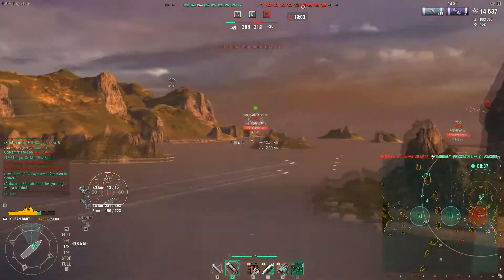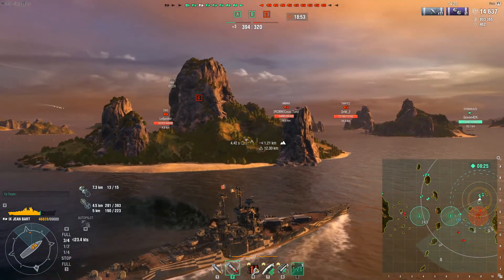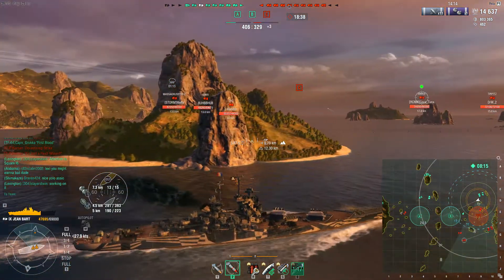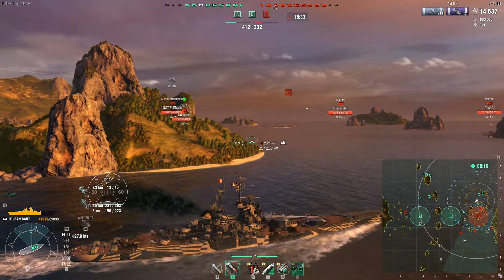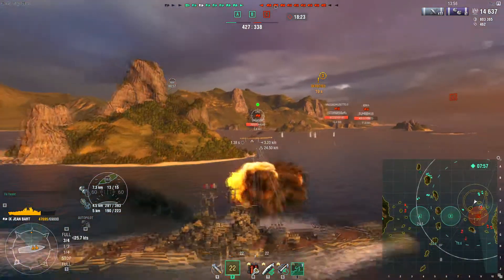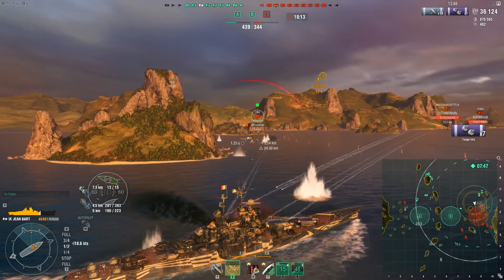Switching over to HE might not be the worst idea, because it does mean you can at least do some fire damage against those bow-on American ships. But instead, it looks like he's going to try to surprise the Zhao — very dangerous, because the Zhao does have a very nasty sting to it. With the engine boost, the Jean Bart is actually a fairly quick ship, and with that reload module it can have a very potent bite. He is detected, spotted — Zhao knows he's coming, but Zhao's pretty much screwed.